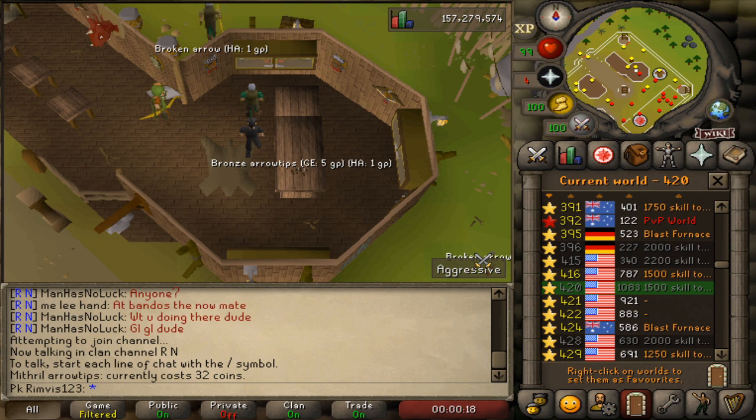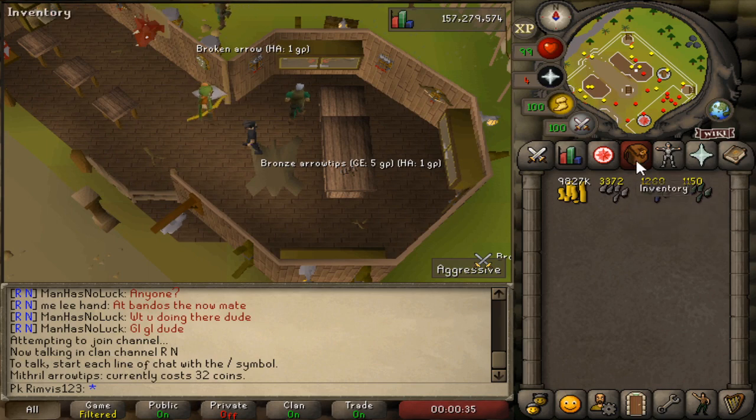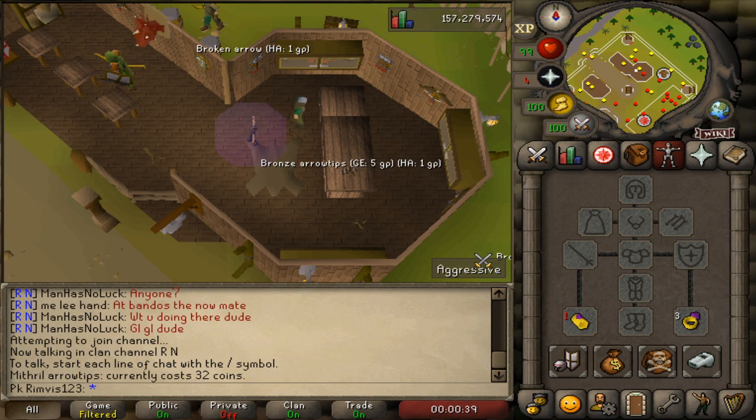Let's stop the timer — it took us 7 minutes and 45 seconds. So we can make roughly 8 runs per hour. Let's multiply this number by 8 later. Now let's head to the Grand Exchange and see how much profit we actually made.